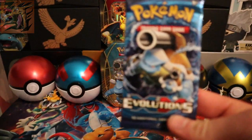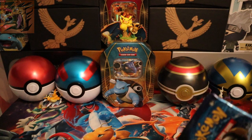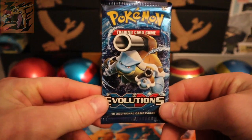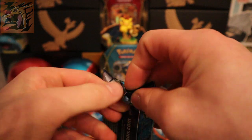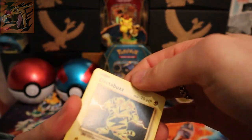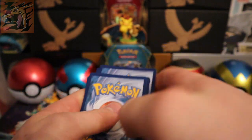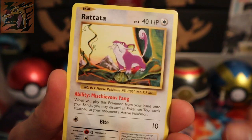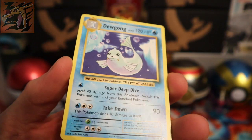Evolutions — praying for some special magic pulls every time. Blastoise, don't disappoint me — or hey, give me a Charizard! Starting off with some Lightning energy. One, two, three — Kakuna, Charmeleon, Professor Oak, Electabuzz, Rattata, Gloom, Nidoran, Ninetales, a Diglett, and we get a Dewgong as the rare non-holo.